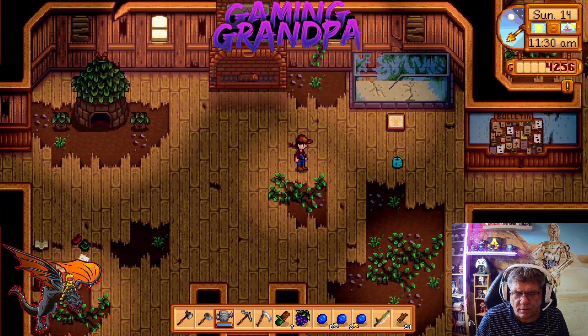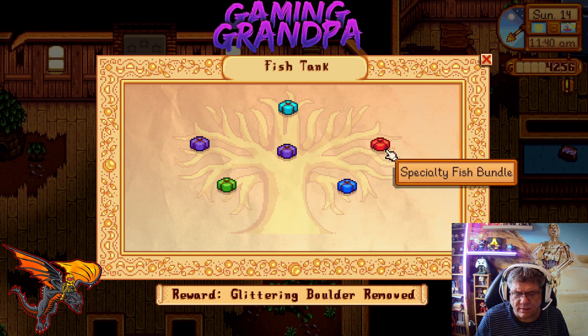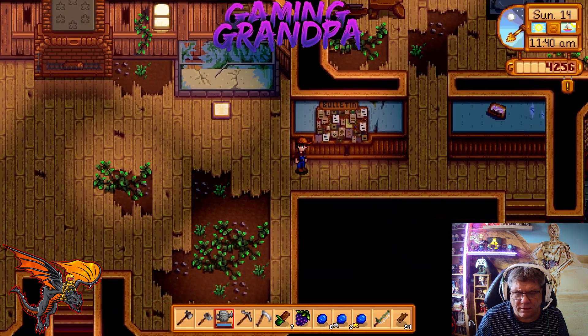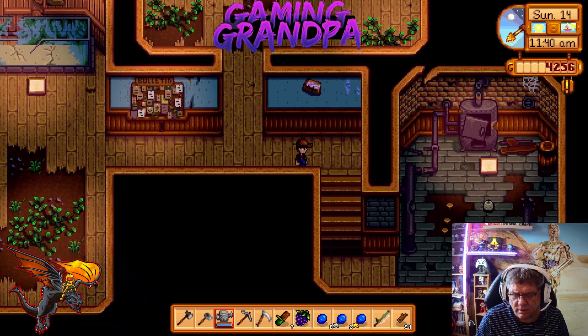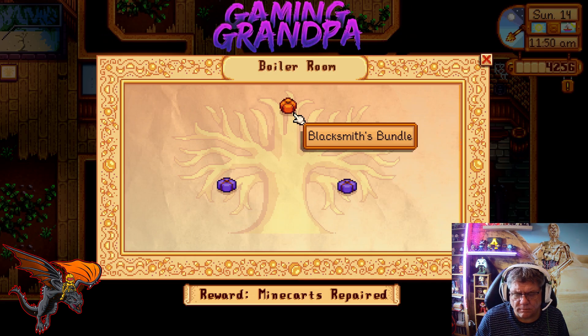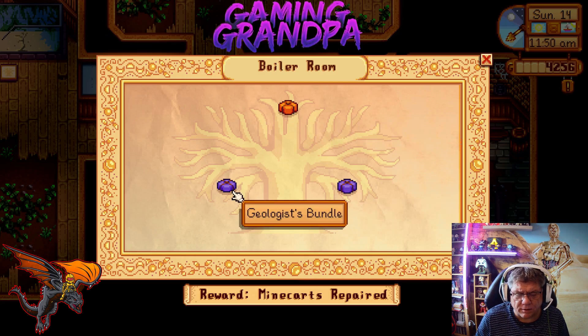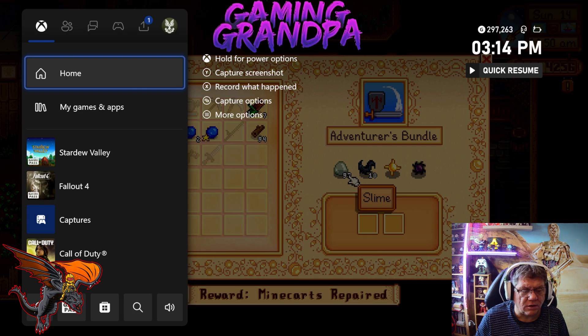This one over here is the sea creatures bundle — I'm not too bothered about that at the minute because I'm not very good at fishing, so I can save that for another day. What's this one? Blacksmith's bundle, adventurer's bundle — okay, so this one will be good to get. Slime, bat wing, solar essence, and void essence.